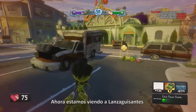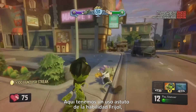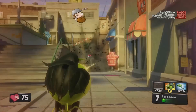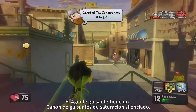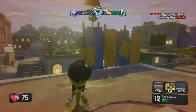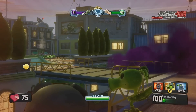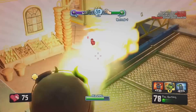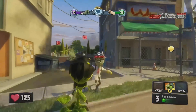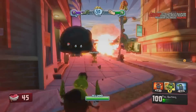Now we're taking a look at the Peashooter wearing the Agent P costume. Here's a clever use of the chili bean ability, catching an unsuspecting Scientist from behind. The Agent P has a suppressed, silenced P-Cannon. Here's the Peashooter using his hyper ability to get in close for the next attack.